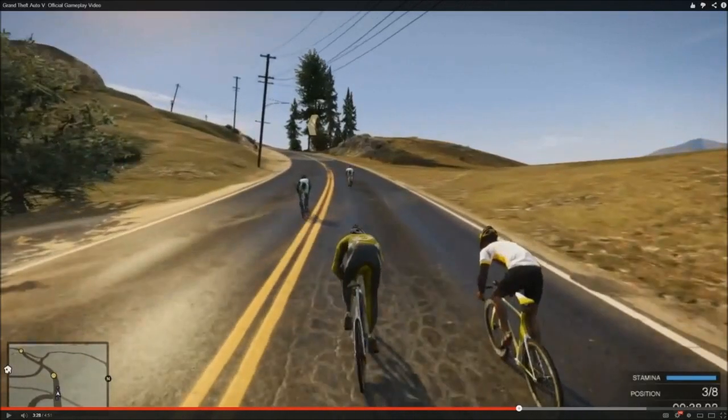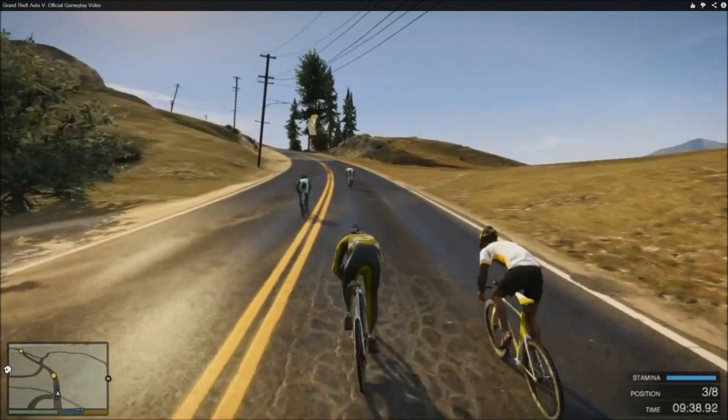The biking looks awesome too. You've got a stamina bar, position in the race, and also the time. This is a 9-minute race, so much like real-life racing — if you ever follow cycling, those races can go on for hours, cross-country marathons. This might not be an hour-long race, but I like that it is longer; it's not just a 30-second race down the hill. You've got checkpoints on the minimap — looks awesome.